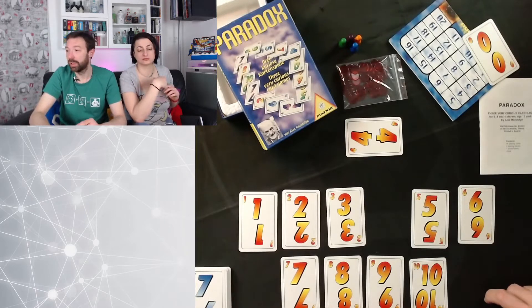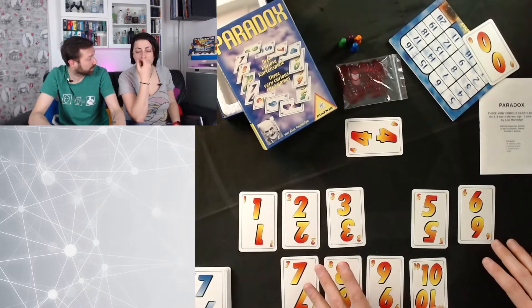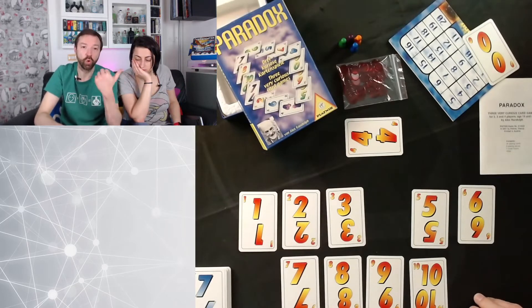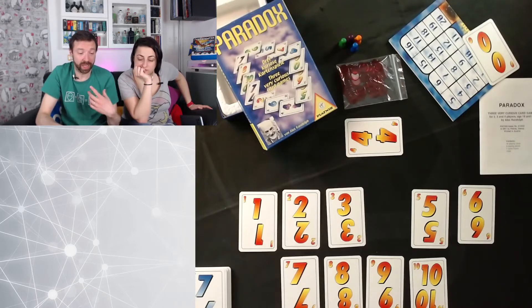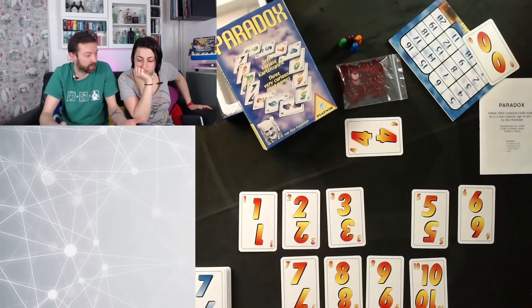Devo bilanciare sia il far finire la mano quando voglio io — giocando la carta più alta di quella iniziale la faccio finire — sia il cercare di prendere carte che fanno punti e lasciare agli altri quelle che non lo fanno. Arrivati alla fine del giro, quando abbiamo finito tutte le carte, sommerò i punti che ho raccolto con quelli del giocatore alla mia sinistra — quindi devo cercare di bilanciare i punteggi miei con quelli di sinistra, tenendo svantaggiato il giocatore alla mia destra, ma non troppo.